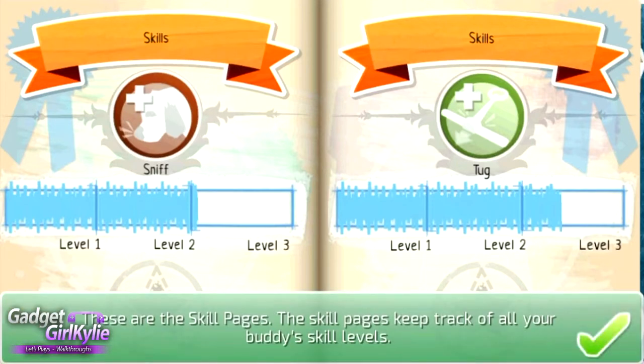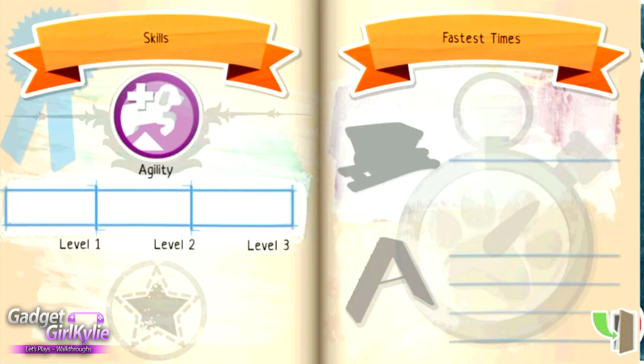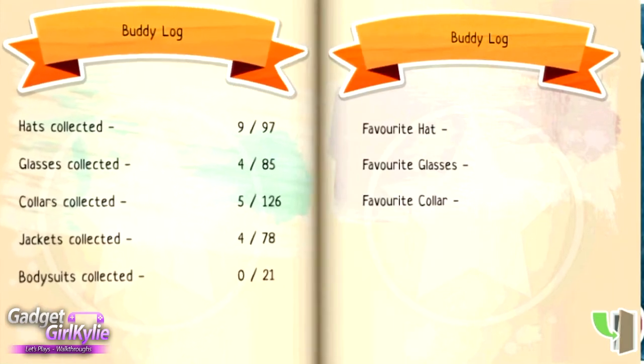Flip over again and this tells us what level we're at with various skills. The sniff skill has just overtaken level two, and the tug skill has also overtaken level two. Fetch is just over level one, and we haven't learned any of the jump skill yet — which is what we want to learn today on the assault course. We've also got agility, which should be on the assault course as well, so we should be able to do both in one go. Then there are buddy logs showing story progress, playtime, money earned, and all that.